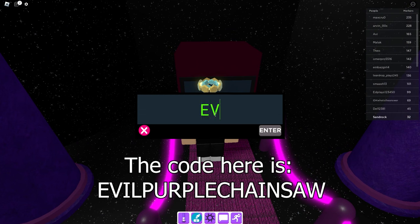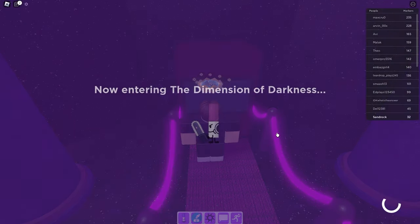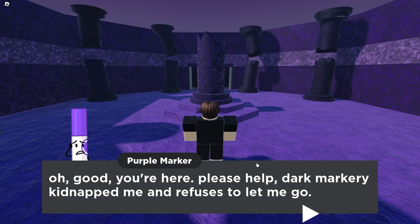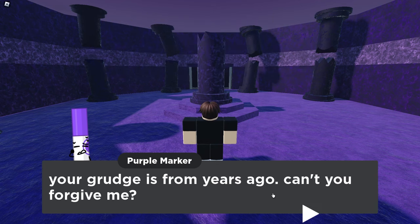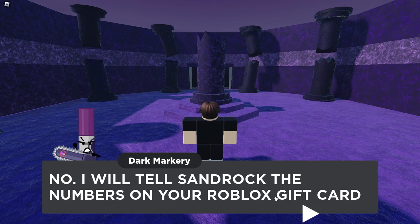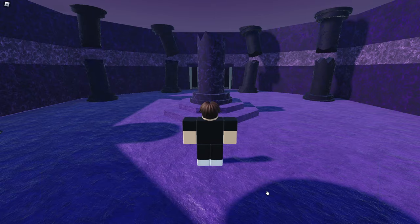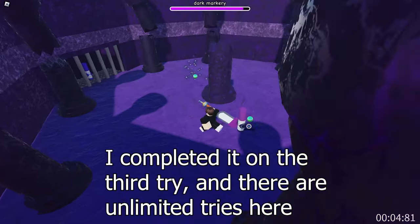The code here is EVIL PURPLE CHAINSAW but with all big letters. Now you have to fight the boss and when you defeat it, you will get the badge.